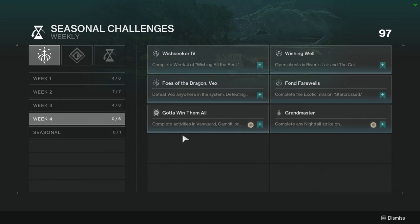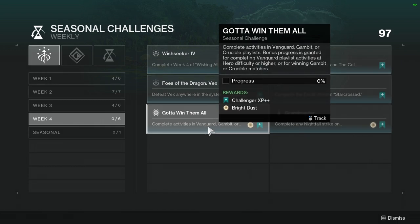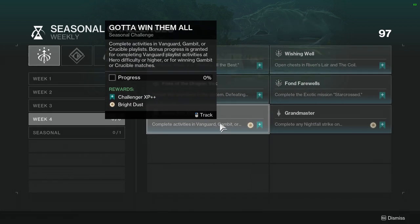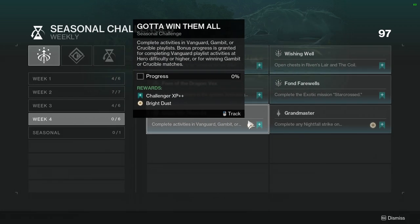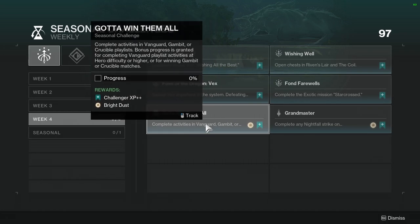I know people are going to get annoyed about this one specifically — the PvP or Gambit requirement. I'm honestly just going to do this while I'm doing my bounties for the week. So Vanguard, Gambit, and Crucible — this probably won't take that long, depending on whether the seasonal challenge is bugged or not.